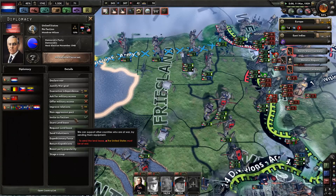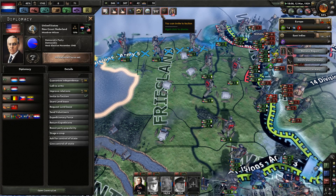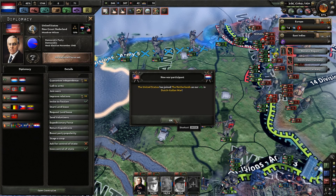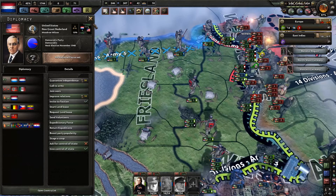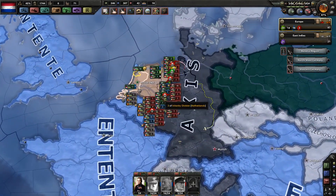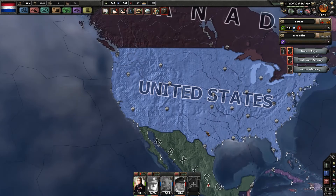I can invite to a faction — who can I invite? Oh yes, join my faction, please join my faction! Perfect — America has joined my faction and is joining the war as our allied in the Dutch war. Of course that means those divisions are going bye-bye, but that also means — let me check the map — more guys. That's me with Luxembourg over here, and that is New Groot in the Netherlands, and the United States of America.